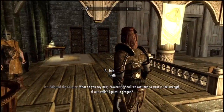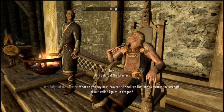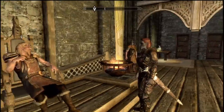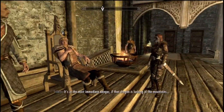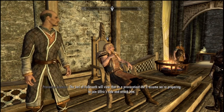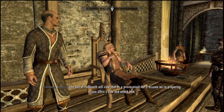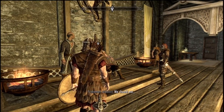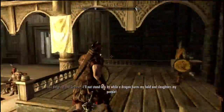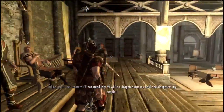Screw you, you reptile bitch. Against the dragon? My lord, we should send troops to Riverwood. Get away from me. It's in the most immediate danger. The Jarl of Falkreath will view that as a provocation. He'll assume we're preparing to join Ulfric's side and attack him. We should not. I'll not stand idly by while the dragon burns my hold and slaughters my people.